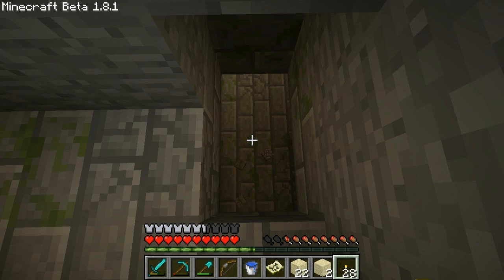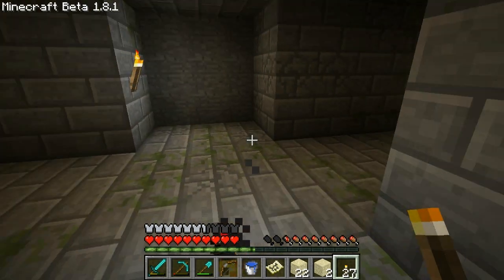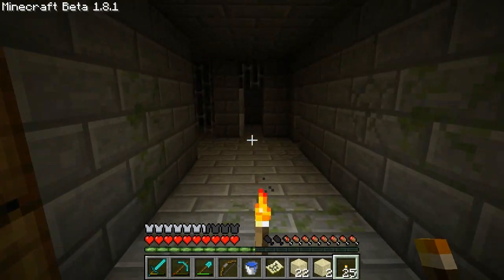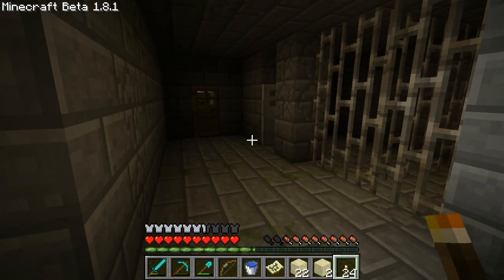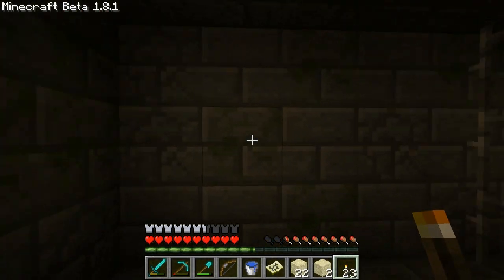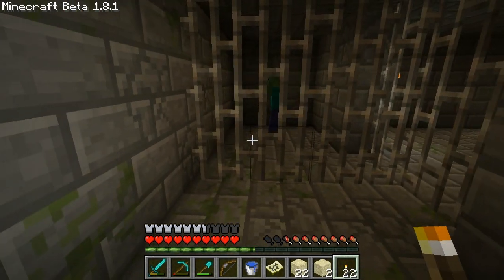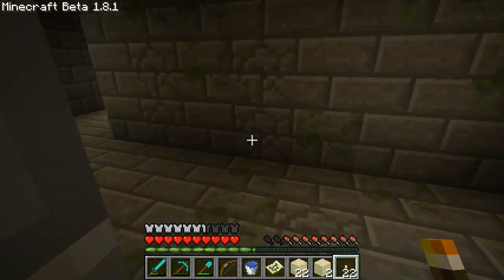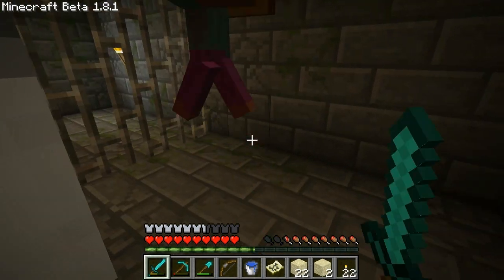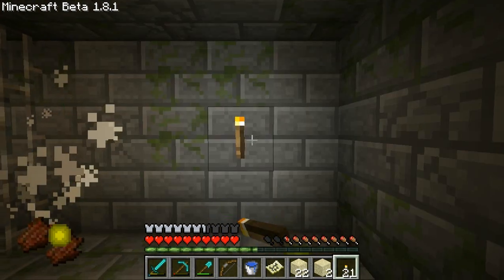I can't tell how far down it is, but let's just go, take some fall damage - and it's lit up already! There's doors and all kinds of iron bars and iron doors. It's a zombie jail! Is there a way to get in there? Oh yeah, there's a door. Hello. Interesting.